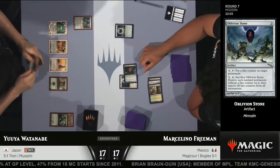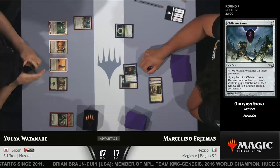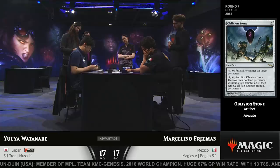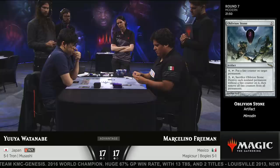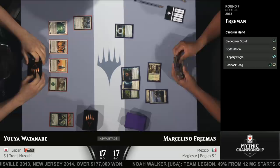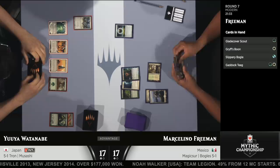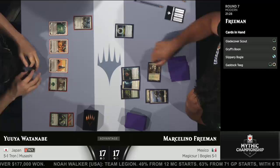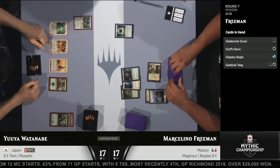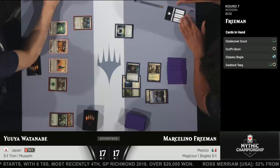If you want to slow down Tron's mana, you still need to put on a relevant clock. If not, Tron can eventually get back into the game with Oblivion Stone blowing up the world, then untap and basically win. Currently Marcelino does not have that — he's only produced two power, and that's simply not enough. A Spider Umbra means the Boggle will survive, but it's still not a relevant clock. Yuya's hand looks very strong: Walking Ballista, Ugin the Spirit Dragon, another Urza's Tower, and a Dismember — specifically still in the deck for the Kor Spiritdancer that took over game 2. There's land number five for Yuya, so his Oblivion Stone is online.